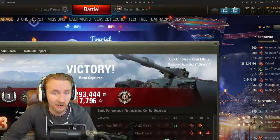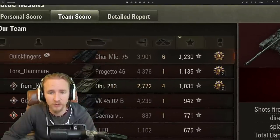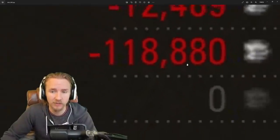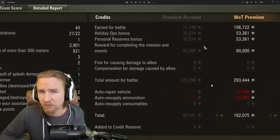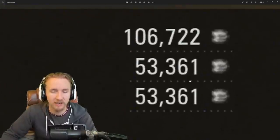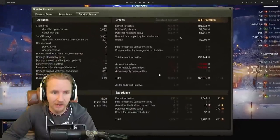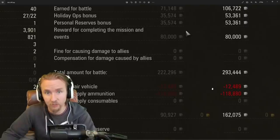I spent 118,000 credits on ammunition in that game. Because you can't interrupt the magazine and have such limited ammo, against tier 9 and 10 tanks you really don't want to be firing 200mm pen instead of 240mm. I'm not going to notice this during the Christmas event with all the bonuses, but when the premium consumables are gone and Christmas is over, this will definitely sting. Economically, I think this will probably be one of the most brutal tanks to play because of wasted ammunition.